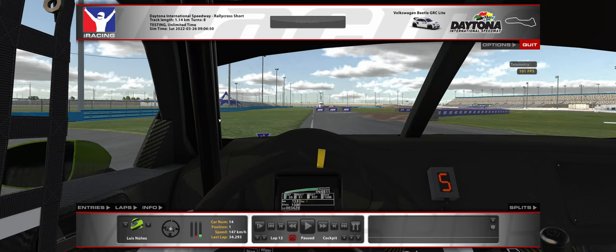We are analyzing a lap of world championship driver Luis Nunez, who is maybe the best in the world. He's driving the Beetle Light in Daytona Short and we will analyze his lap, which was crazy fast. He had a lap time of 34.2 — I've never seen a lap time like this in the official series.